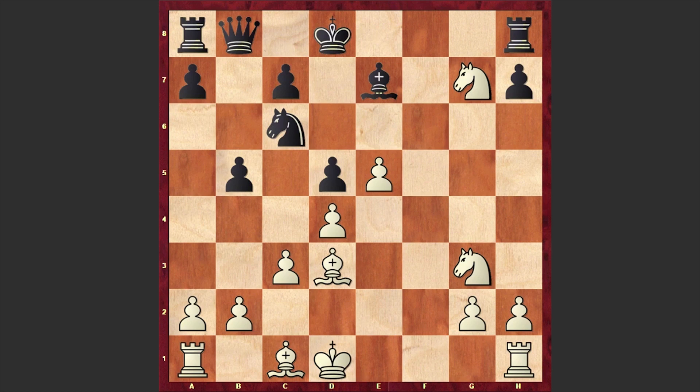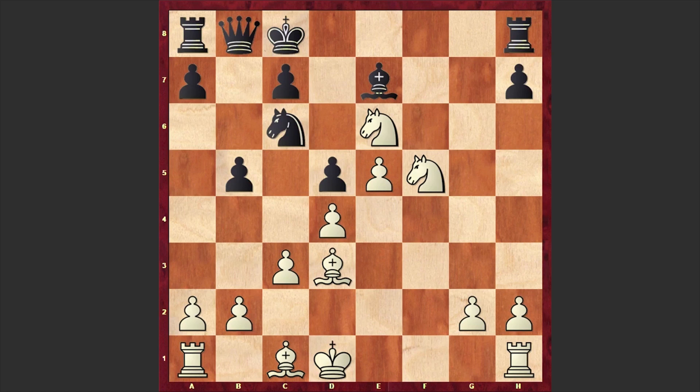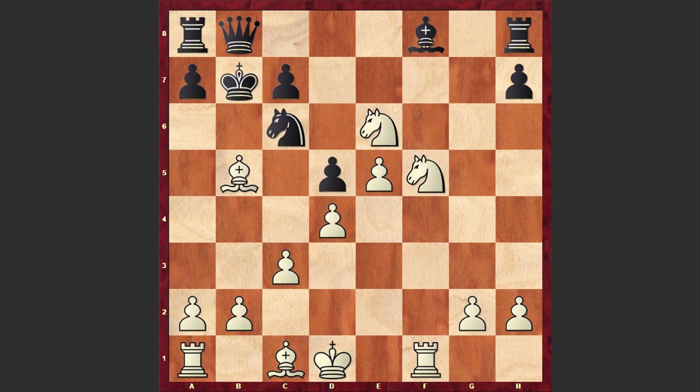Now let's see how Smogin realized that advantage. After b5, black is trying to create room for his pieces. There comes Nxe6 check, king c8, knight f5 — the second knight is also jumping into the game. After bishop f8, white wanted to capture on e7 and then pin black's knight, but in the game we see Bf8, which also can't help black. We see rook f1, king b7 — black is looking for ways of activating his pieces.